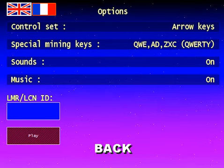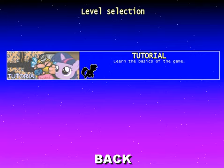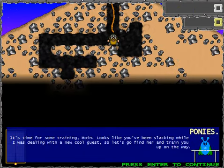I don't really think there's anything to do in the options menu. So let's get to starting the game, the tutorial. Learn the basics of the game. It's time for some training.